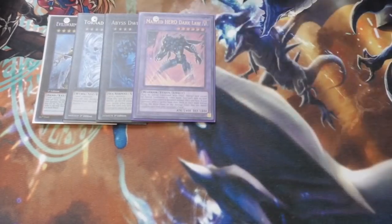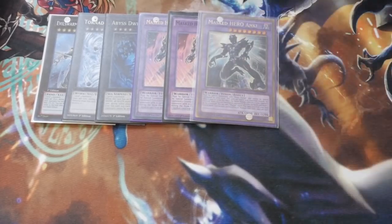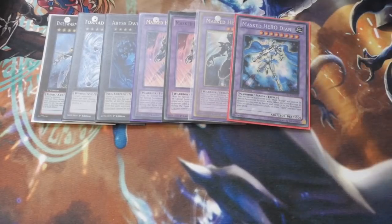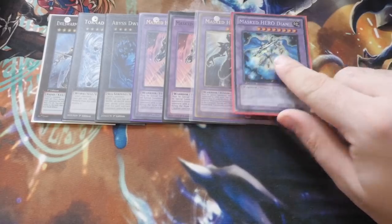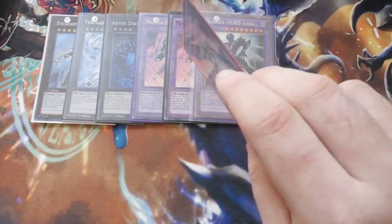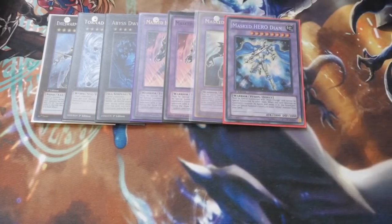Then of course we've got our double Masked Hero Dark Law, single Masked Hero Anki, and one Masked Hero Dian. Dian special summons a level 4 or lower Hero monster from your deck once it destroys an opponent's monster by battle and sends it to the graveyard — 3000 ATK, 2800 DEF. Anki is your attack directly card for additional damage, and it can come off Shadow Mist and Dark Law. Dark Law needs no explaining — he's an incredibly boss monster.